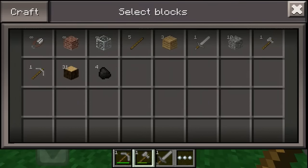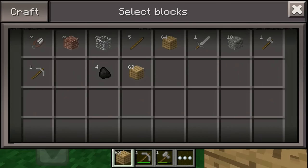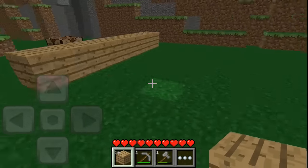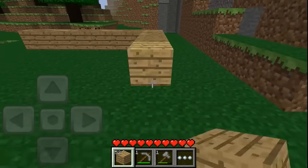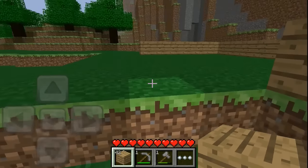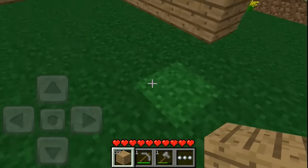No matter what kind of log you got, you see how we have dark wood? You would always get normal wooden planks because that was the only kind back then — no variety in wood types. We're gonna try to build a house. It's not gonna be the best but we'll make it livable. There's no sky rendering yet but there is a day-night cycle, so we just have to build as fast as we can.